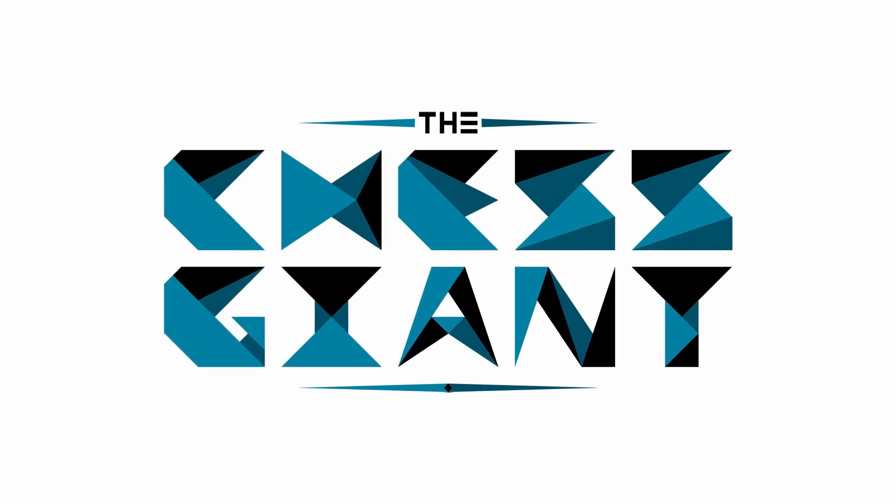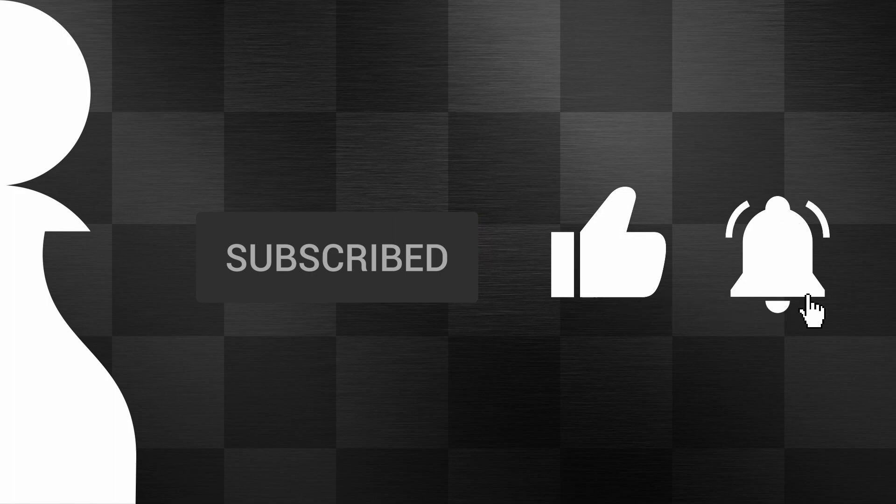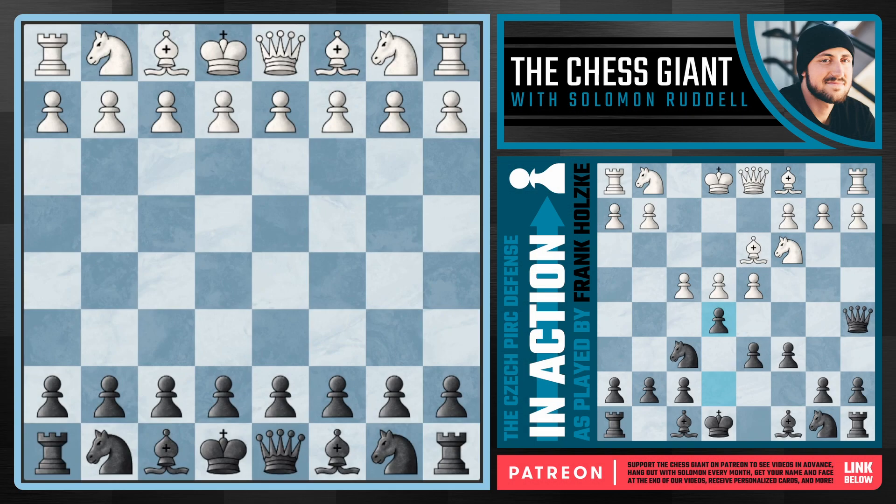What's up guys, welcome to the Chess Chinese, your boy Solomon Riddell. Today's video we're covering an instructive Czech defense game played by Frank Holtz, because he was going up against none other than Grandmaster Garry Kasparov back in the year of 88 in a simultaneous exhibition, and they actually went on to beat Kasparov by using the Czech defense in an amazing fashion.